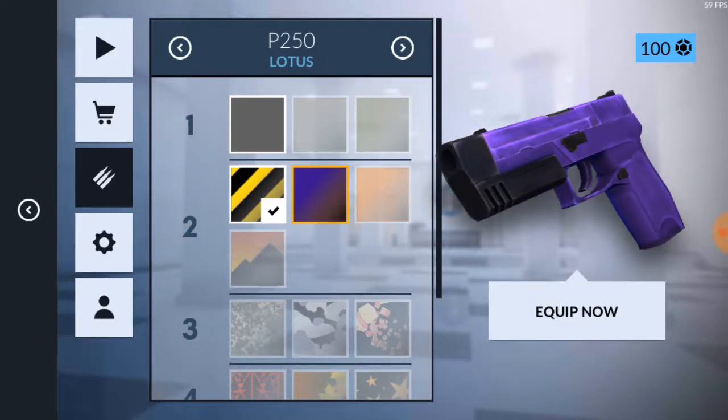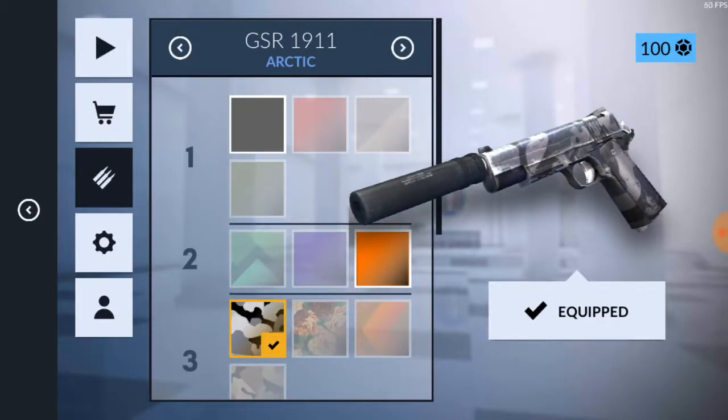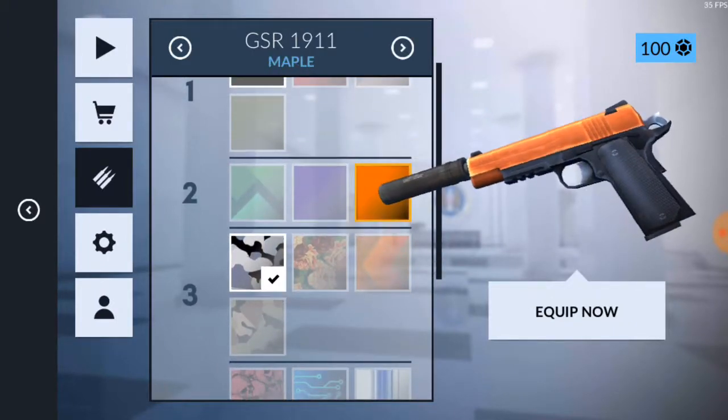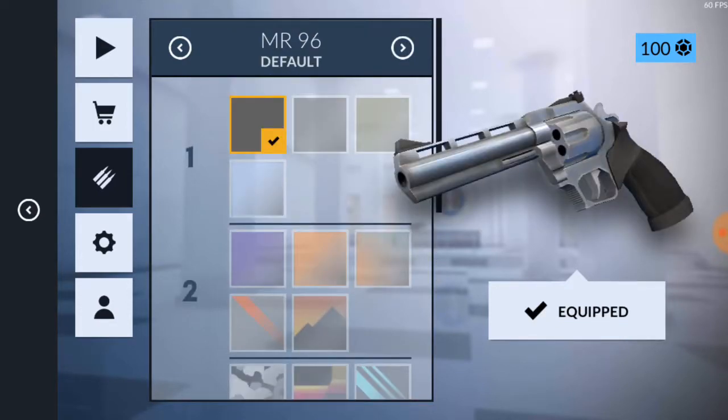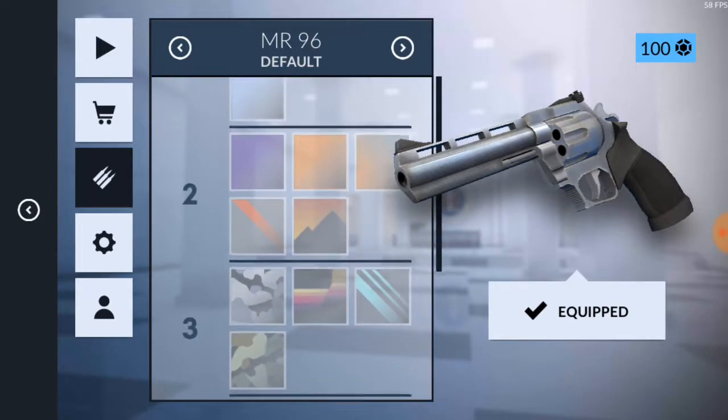I don't like the color purple, so let's move on. For the GSR, I have a Maple skin as well as an Arctic skin. The tier of Arctic is three and the Maple tier is two, that's why I use Arctic.